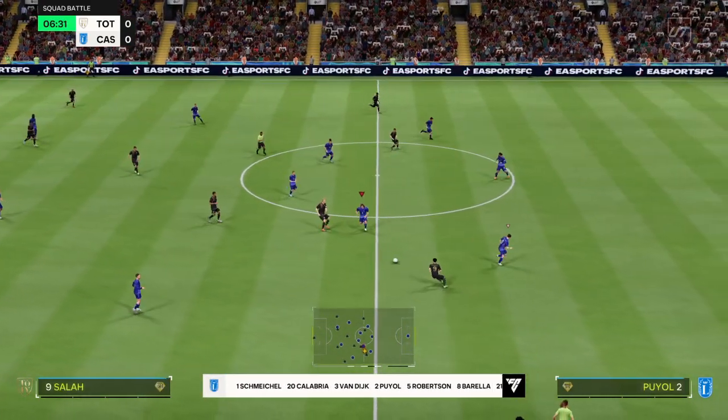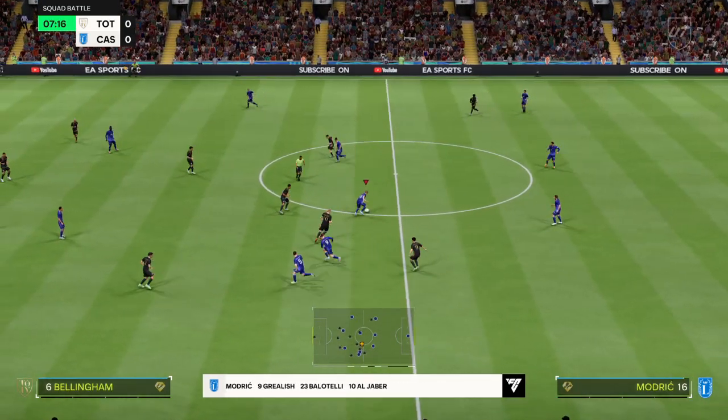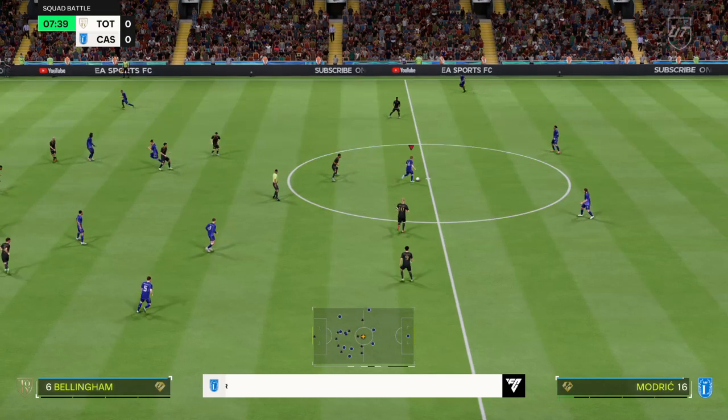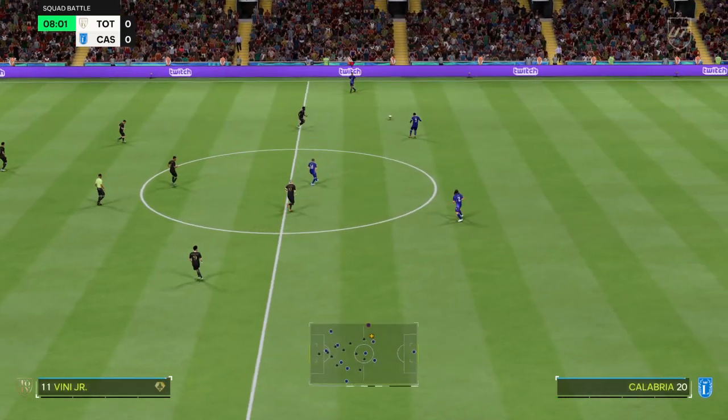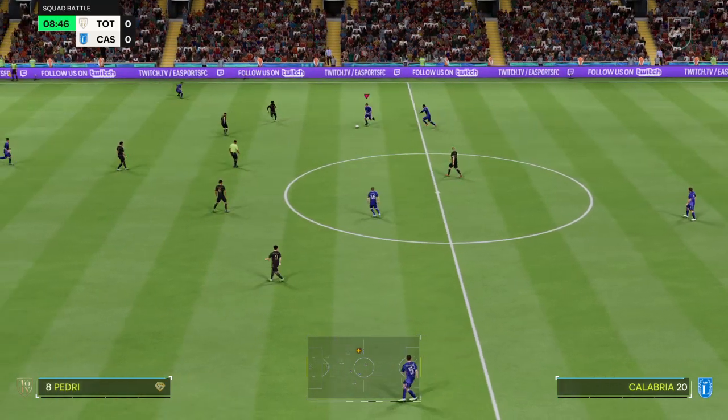This is today's visitors' team. Kasper Schmeichel is the goalkeeper. Virgil van Dijk plays alongside Carlos Puyol as centre-backs. Luka Modric starts alongside Calvin Phillips in the centre of the park. And they've decided for this one to play with two in attack.